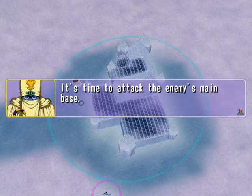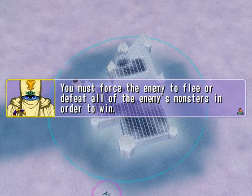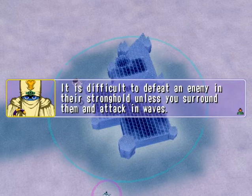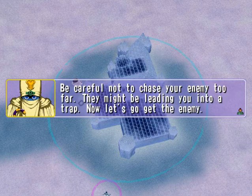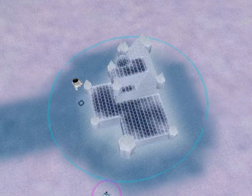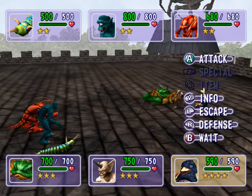Here we go, attacking the enemy's main base. The game notes: you cannot defeat an enemy in their main base simply by winning the fight — you must force them to flee or defeat all their monsters. It's difficult unless you surround and attack in waves, and you should be careful not to chase the enemy too far as they might be leading you into a trap. Even if you get the higher score, you can't win unless you actually finish them all.